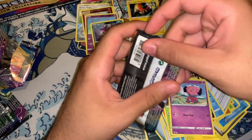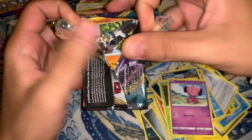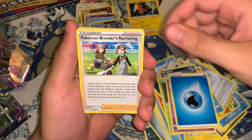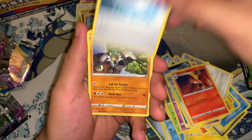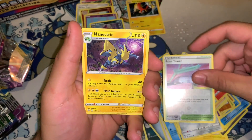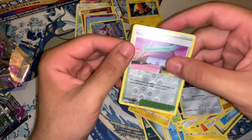And for the last pack, guys — let's see what we get out of here. So we got a water energy, Pokemon Breeder's Nurturing, Fletchinder, Hisuian energy, Oricorio, Fletchling, Whirlipede, Grimer, Clink, Rose Tower, Manectric — and that's it. The Rose Tower is a reverse — very nice.